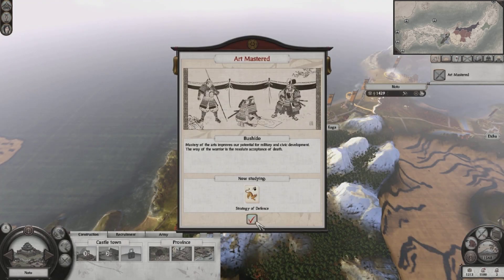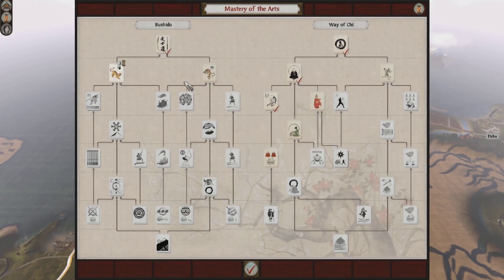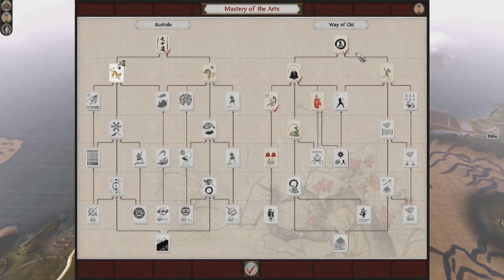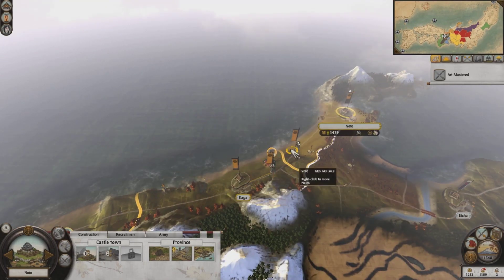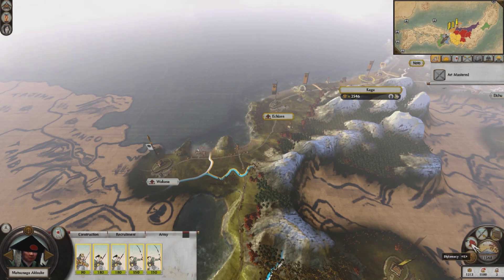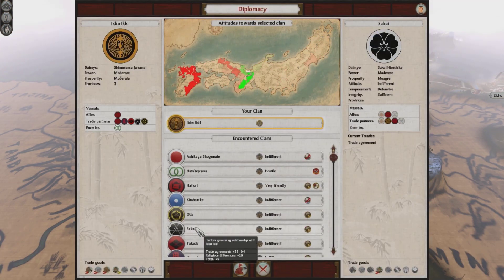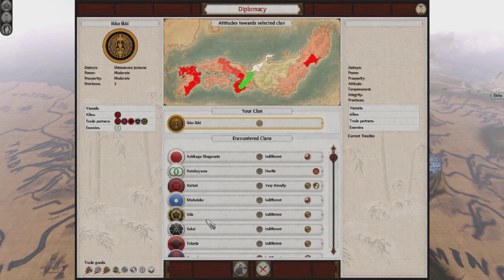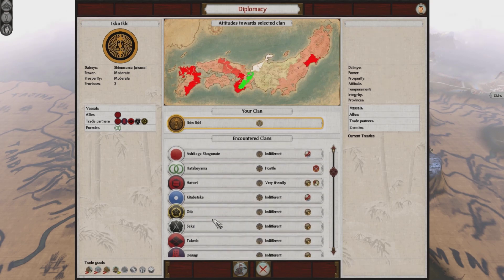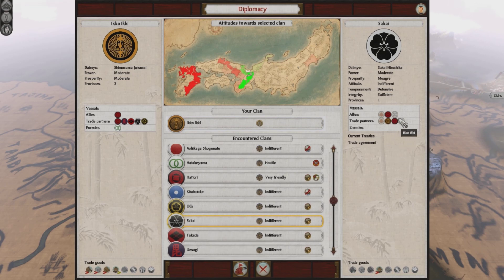We're now studying Strategy of Defense — this is what we want. In three turns we should be able to recruit Naginata units. Then I'm going to research Equal Fields to help make my income and upkeep more manageable, and after that we'll research Fire Arrows. Let's check the diplomacy screen. The Sakai don't have any enemies, but they do have allies — one of their allies is the Hattori, so attacking them would probably not be smart since it's hard to say whether the Hattori would back me or the Sakai.